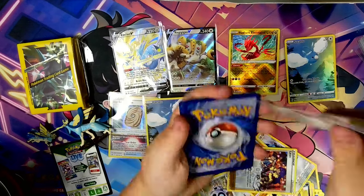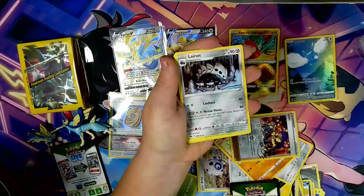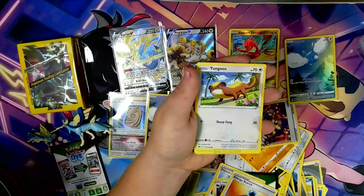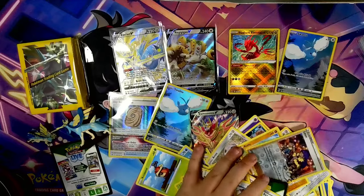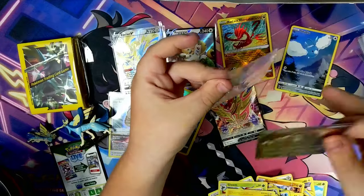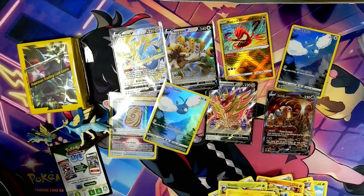Sorry, the two Swablus — that's not what we need. Final pack: Steel Energy, Gloom, Friends in Sinnoh, Larian, Energy Search, Cypher, Riolu, Yangoose, Cherubi, and an NTV — Galarian Gallery 36. I already know we don't need that. We have an NTV, pretty nice. We've got the volcano in the background and NTV of course. Thanks for watching — make sure to check out our other Crown Zenith videos. This is Collector Noah, tuning out.